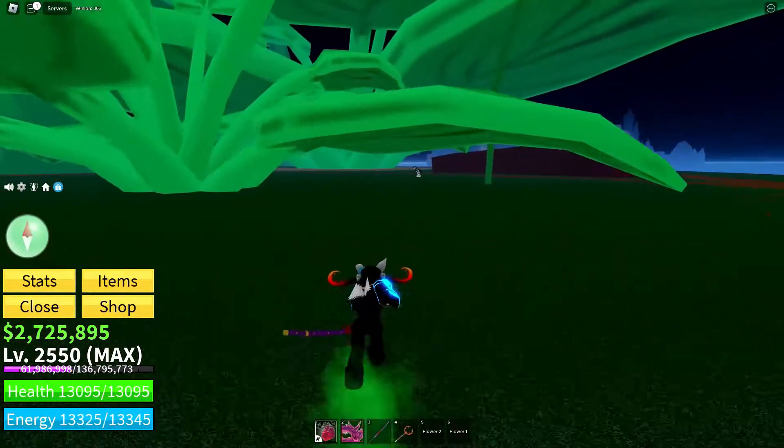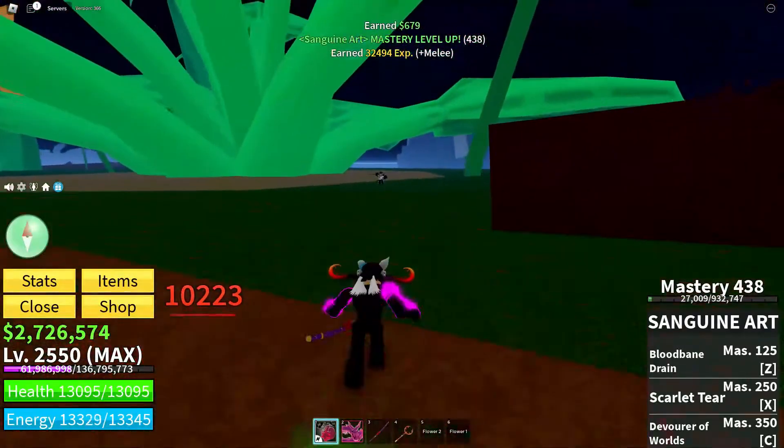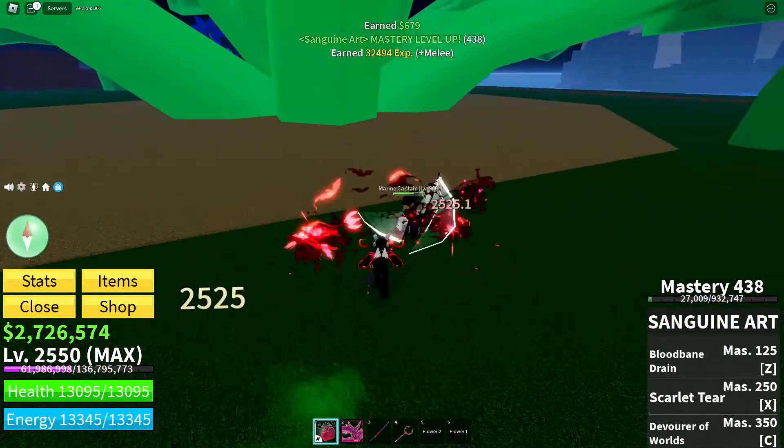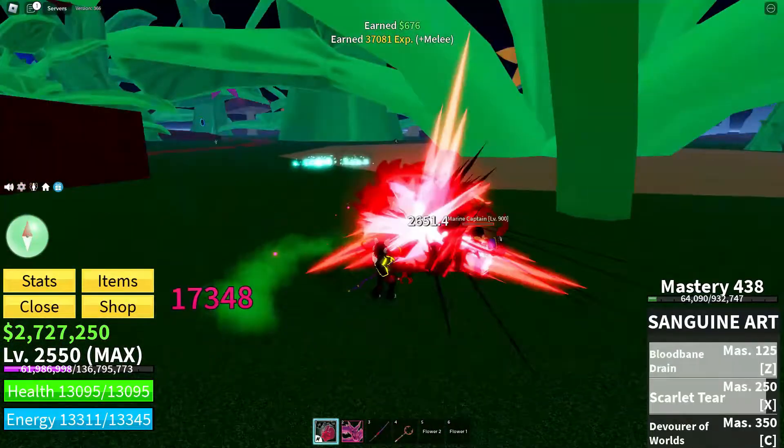Now for the elusive yellow flower. It's not found in a specific location, mates. Instead, here's a sneaky tip: hunt down any NPC in the second area and claim your yellow bloom as your prize.